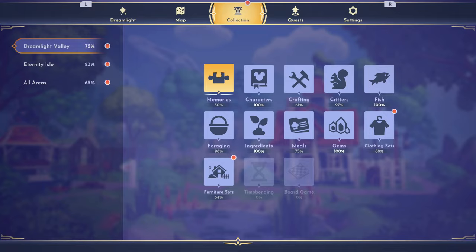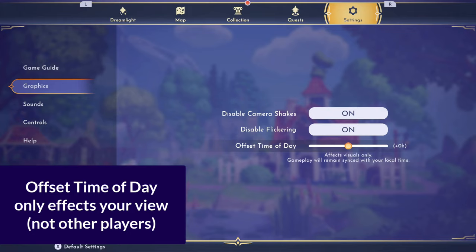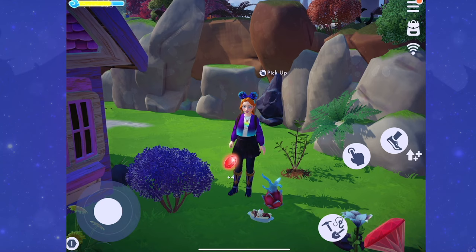In multiplayer mode, you'll notice the menus have changed. You're unable to progress in any online events like DreamSnaps or the Star Path, and your quest menu is completely gone because you cannot make any progress on quests with friends there. You also cannot use any of your tools, and currently there are no emotes, meaning you can't take pictures with the in-game camera either, and fast travel points have been disabled.